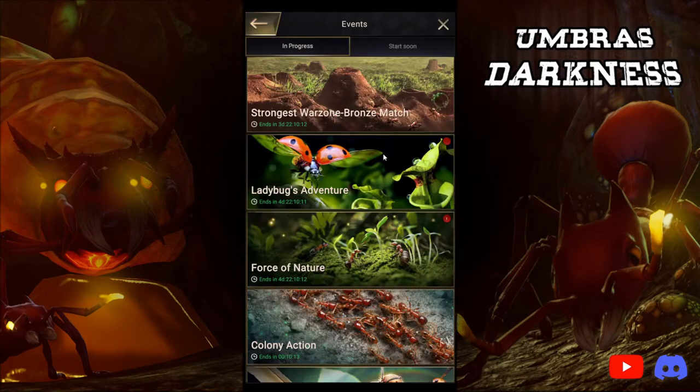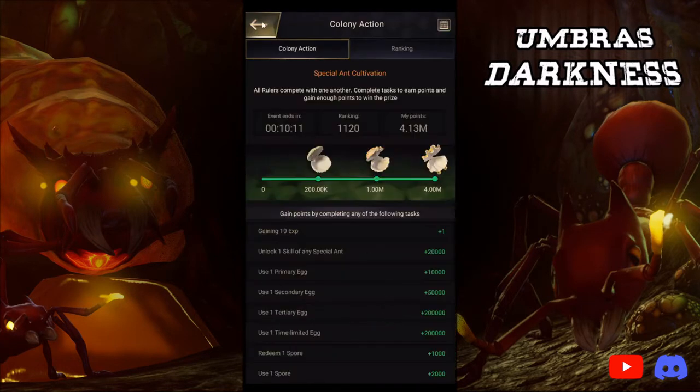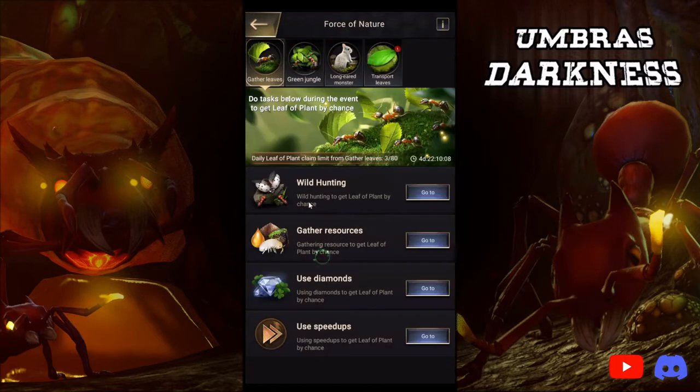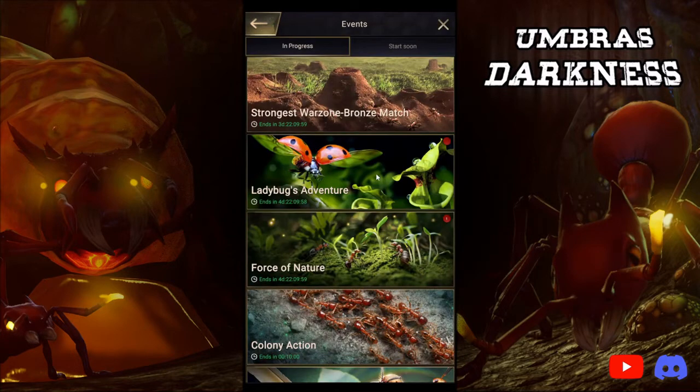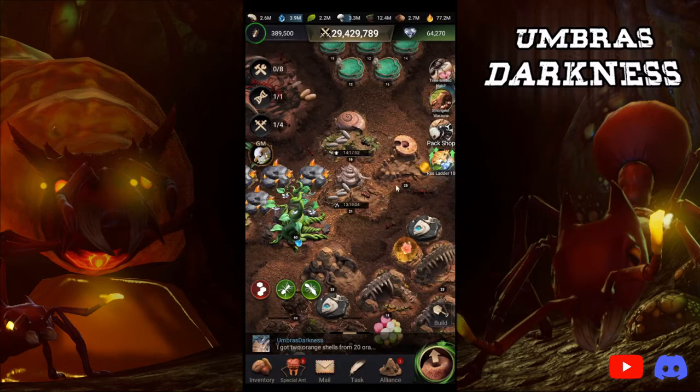For the battle pass, day 5 of the force of nature thing, you need to hatch 5,000 Guardian, 5,000 Shooter, and 5,000 Carrier. So I hatch some of each, and then when those finish I'll hatch another batch for Saturday. I start them sometime on Thursday — it's super easy.